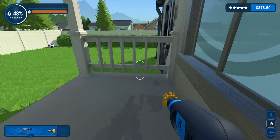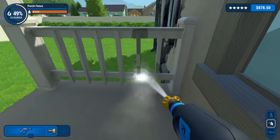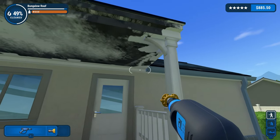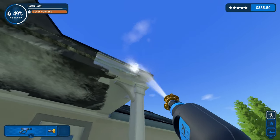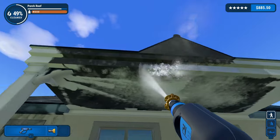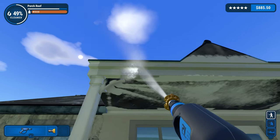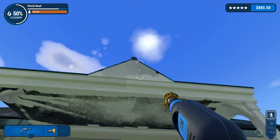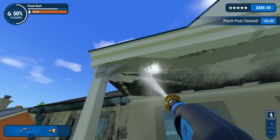Let me get around this way - crouch down, let's rotate. Oh, it's this fence, this part of the fence here - how the hell can I get - got it! Get in there. Let's get the ceiling next I think. Rotate here. Got it, nice - porch post cleaned! I should try and plan ahead on all of this.